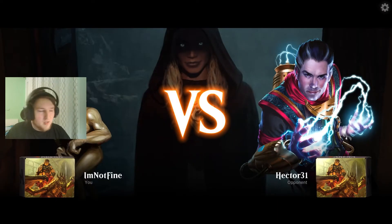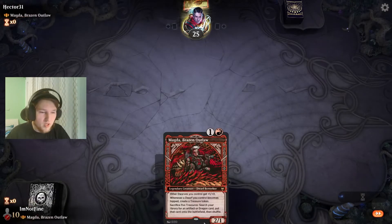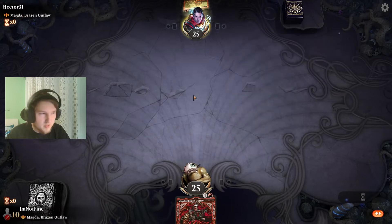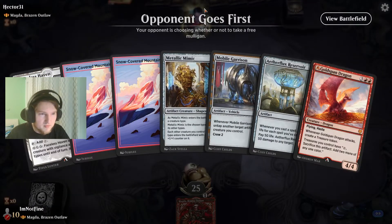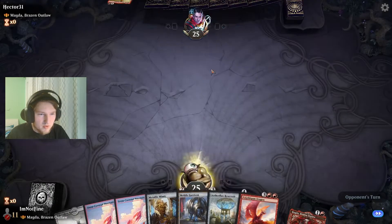We are ready to play against Magda — the mirror match. We have the cool artwork, and they don't, so who will win? Our opponent goes first, so they will win. I see how it goes. But we have a Dwarf and a vehicle.